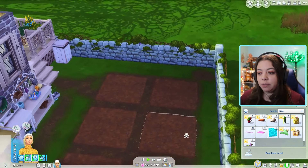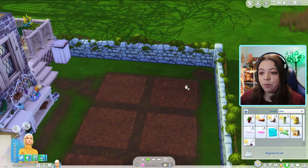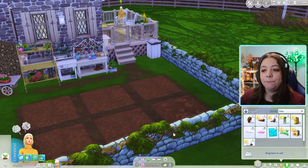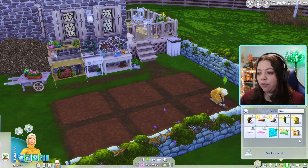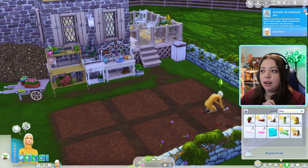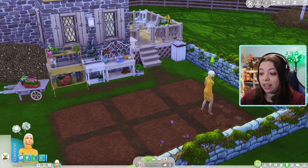I think we'll have her do some strawberries first — let's go ahead and get those planted. We will plant the crocuses too, just something fun for her to have. This will be a good way for her to get started, and she's already acquired the gardening skill so that should help us out a lot.